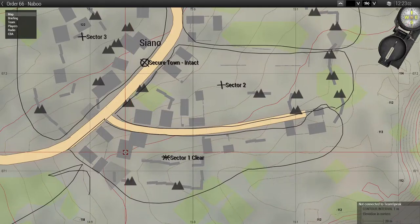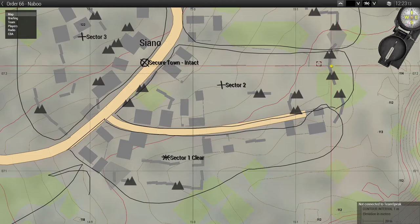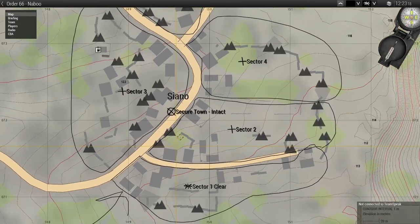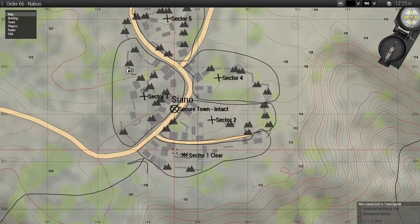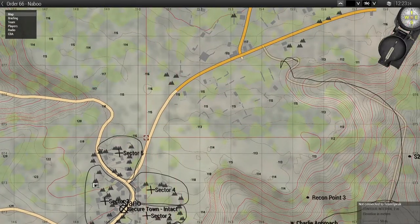Make sure everyone is sticking to their sector. You don't want someone saying 'I see a guy over here, let me clear this building,' then running off alone — meanwhile recon comes in guns blazing, sees him in a building, and shoots him. Coordinate with other squads but stick to your sectors. Move through, assign your sectors, and once they're clear proceed to the next objective.